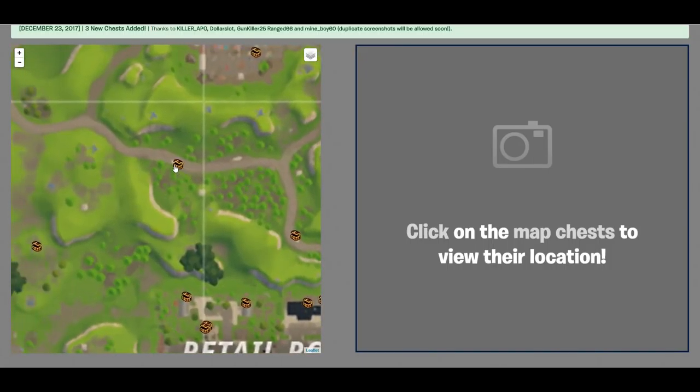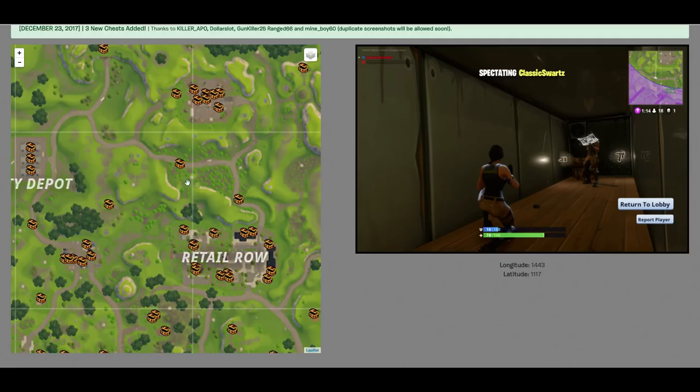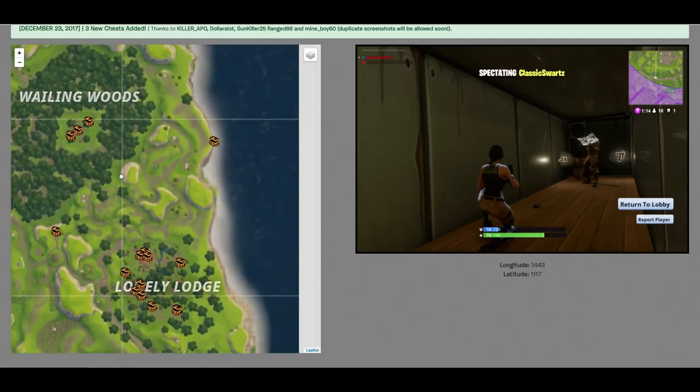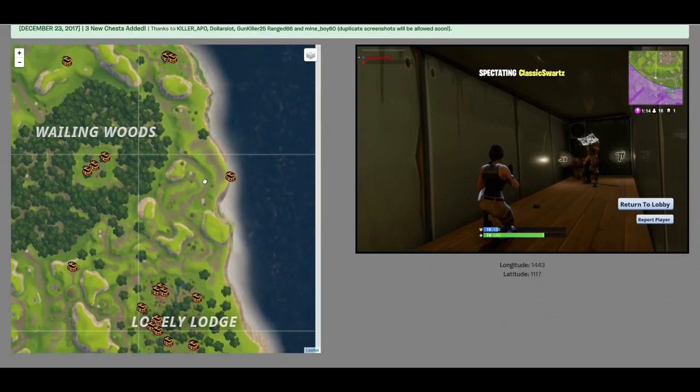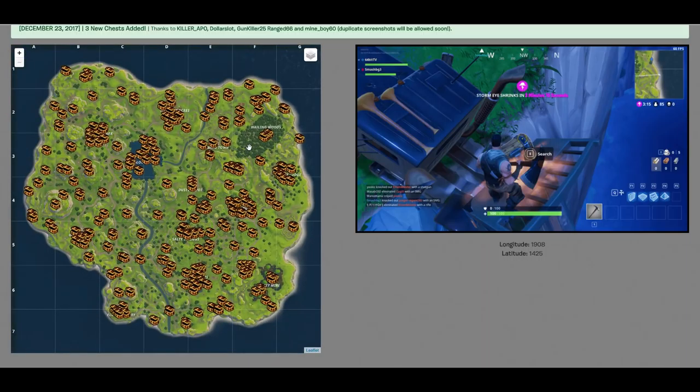For example, let's say you've never seen this chest location right here — you can actually click on it and as you can see they show you exactly where the chest location is. There is going to be a truck somewhere along this road just above Retail Row, and inside the back of that truck is where the actual chest location is. And look at that one — apparently it's on a truck on the edge of a cliff. That is insane, I never knew that existed. Half of you guys probably wouldn't know them either.